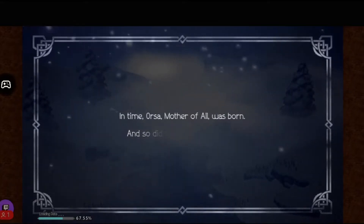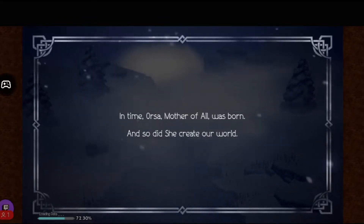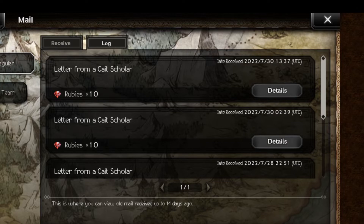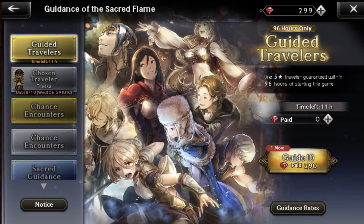To start, once you've downloaded and begun your game, make sure to log in at least once daily for the next week or so. The Kate Scholar will be writing you letters and sending you rubies or other gifts to help you get started. These rubies are currency for character draws, so you want to stock up on them.